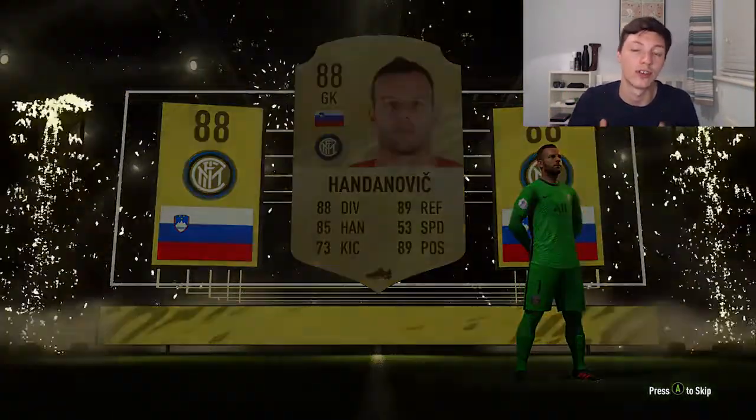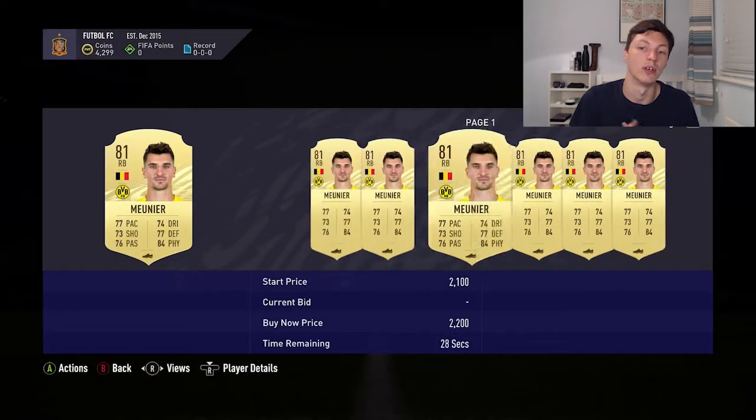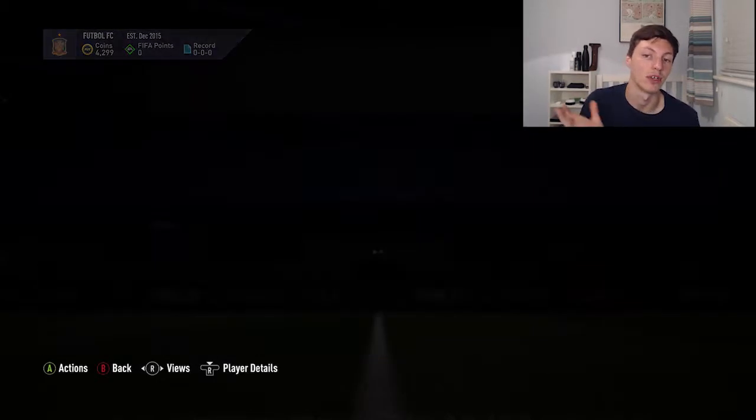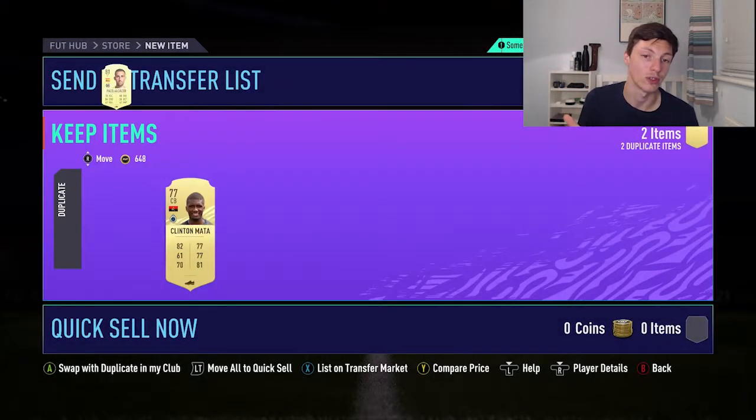Handanovic looks very good to be fair. He's from Seria A, first owner goalkeeper - going straight into the club. Nothing else really of note in the pack - Mounier only goes for like 2k, Handanovic went for about 20k, Florenzi's there, a couple more duplicates. That is the end of the pre-edited footage. Now we're going to go back to me - past me - recorded after I opened my Squad Battle rewards, where we'll see where I finished and what rewards I got.